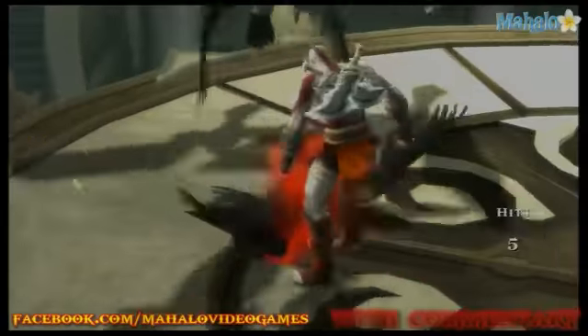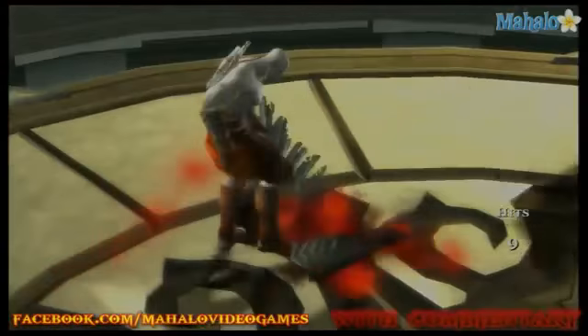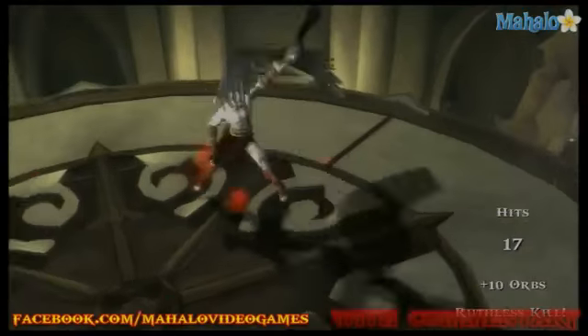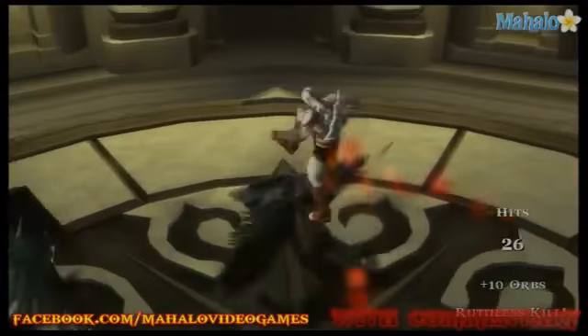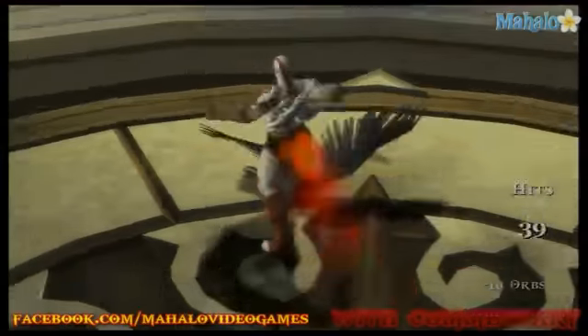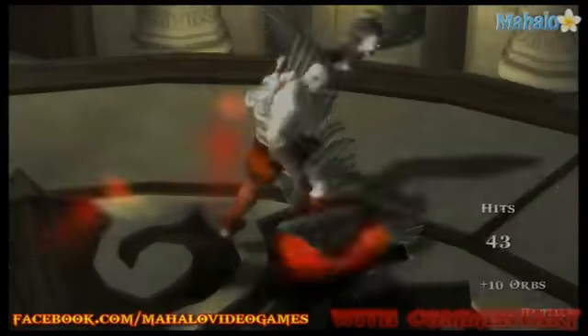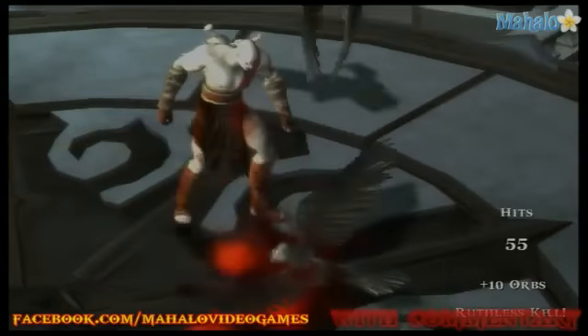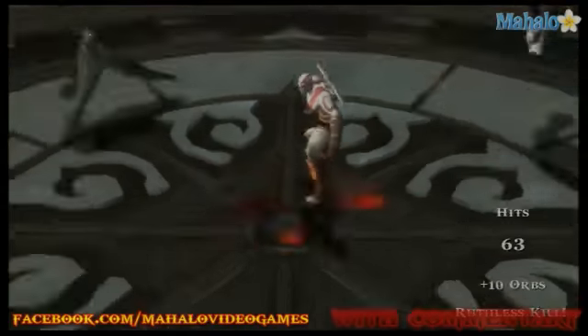Just use your circle button to grab and stomp these guys. They're pretty simple if you use this method rather than actually trying to fight them. Kratos loves stomping on baby-headed bird creatures — he's kind of a jerk like that. Look at those 39 hits!